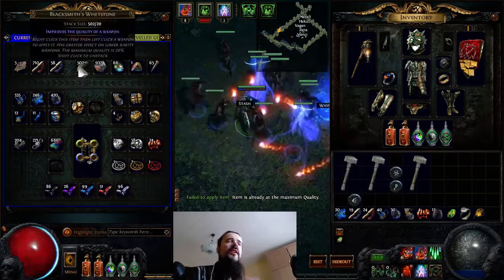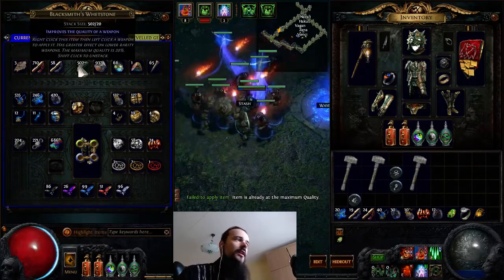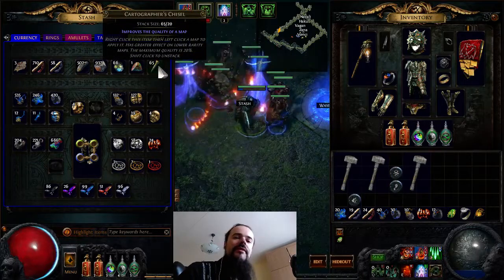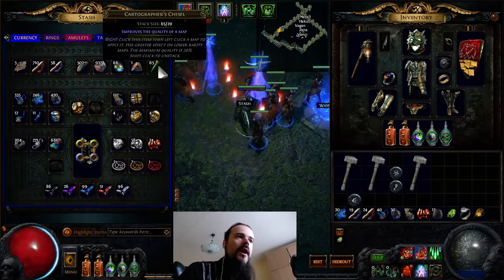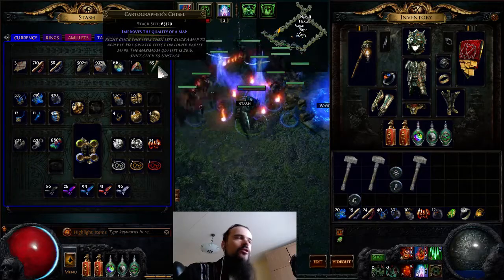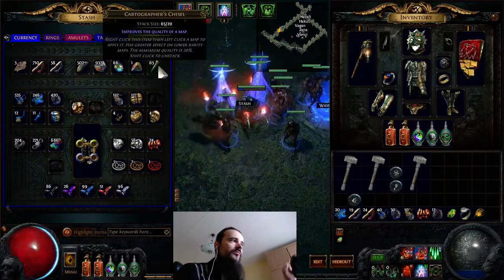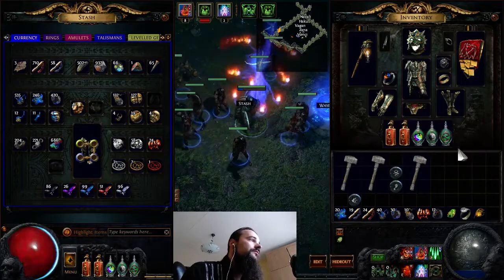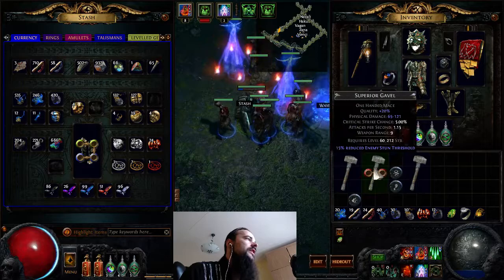The great thing is that blacksmith's whetstones are very affordable and drop everywhere starting from level one, whereas chisels only start dropping at around level 50. By the time maps start dropping at around level 60, you'll already have a bunch of chisels built up. Here's how the recipe works — these maces are already at 20% quality and we have three maps.